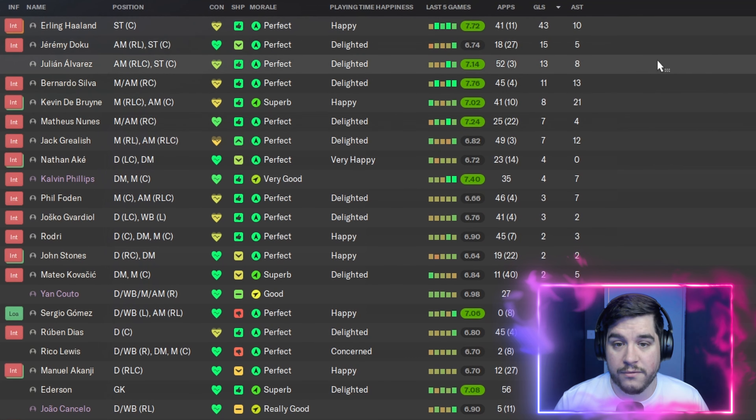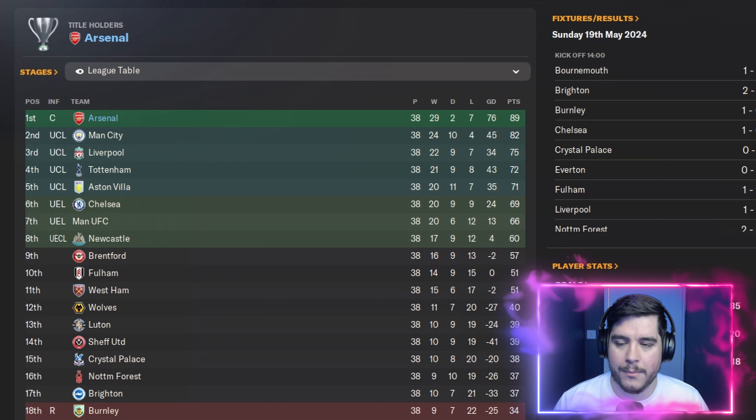We're now moving on to Arsenal to see if we can do better. Looking at the Arsenal result: we won the league with 89 points — a lot better than Manchester City's 81 points. 29 wins, two draws, and the same seven losses. A goal difference of plus 76 with this team.